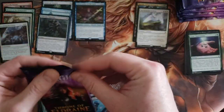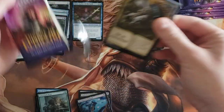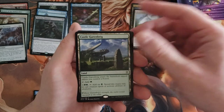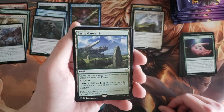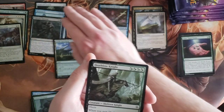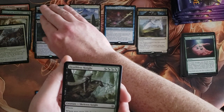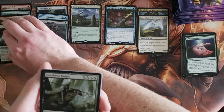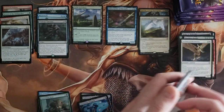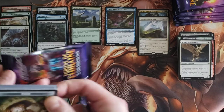Come on, let's see if the focus will work again — there we go. Next pack: Castle Garenbrig — that's the weakest of the castles, right? Still a castle though. I'm gonna track lands — my piles are horrible right now. That's what happens when you don't prep. Deathless Knight, Slaying Fire, and Archon of Absolution. So we got an Emry at least, that's pretty cool.